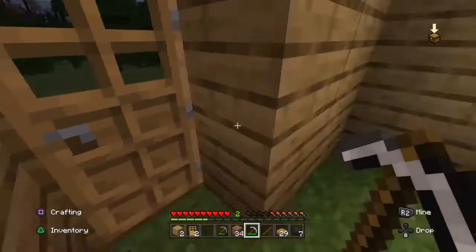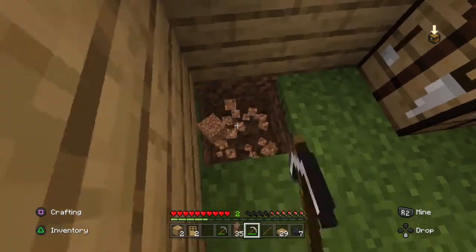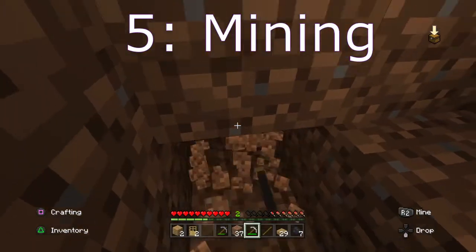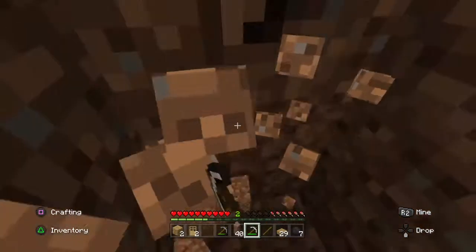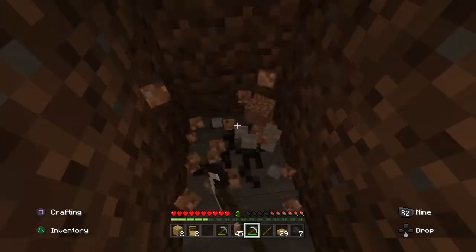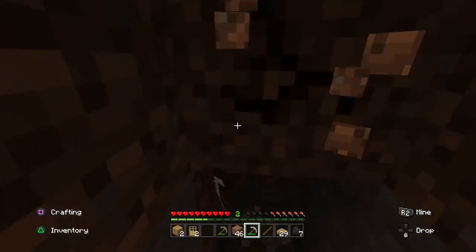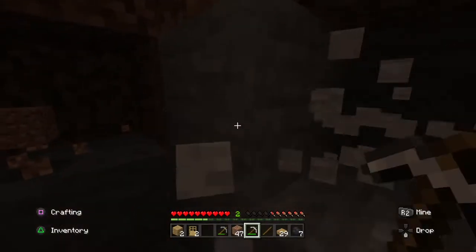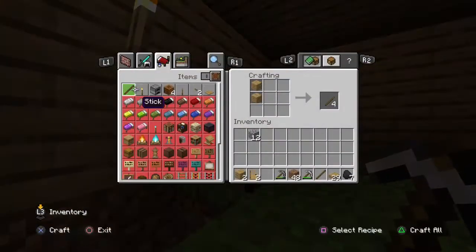Finally, tip number 5: Mine it. This is pretty simple. As soon as you've built your shelter, you're probably not going to have time to make a bed. But even if you don't, instead of just waiting for the sun to rise and doing nothing, you should do something productive in your Minecraft world. The best thing you can do is literally just mine down.